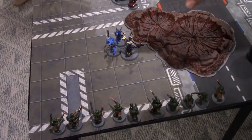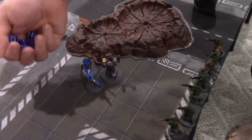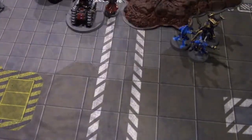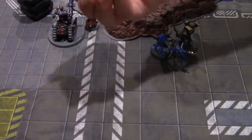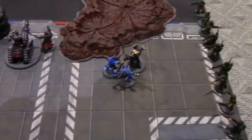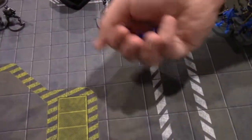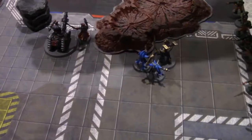Overwatch for the Thousand Sons — starting with the Scarab Occult Terminator firing his inferno combi-bolter: four shots. No wounds. He fires his Hellfire Missiles — two shots hitting on sixes, one hit, wounding on a two. Two damage, but the five-up Disgustingly Resilient saves — still one zombie dead. Two auto-pistols hitting on sixes — no hits. And then the Thousand Sons get swarmed.